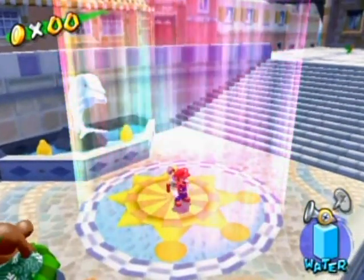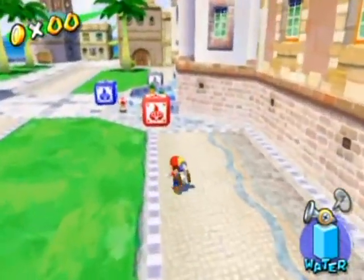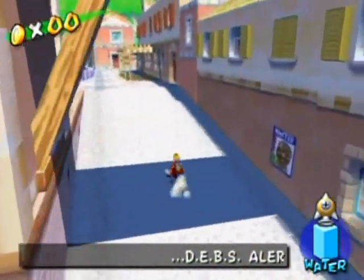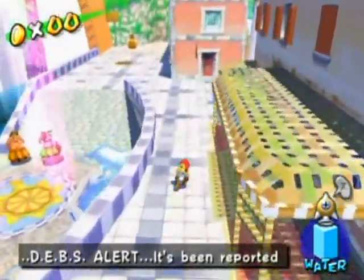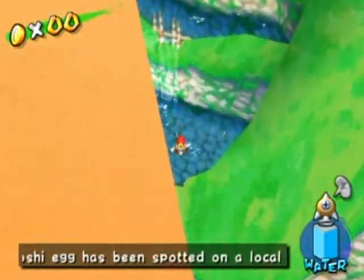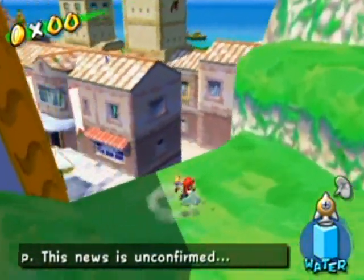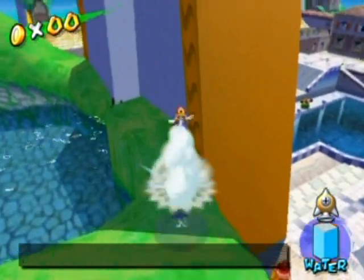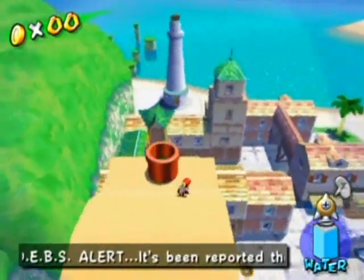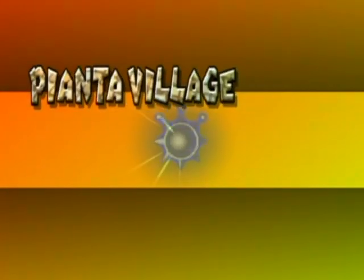Now that we're outside Noki Bay, it's time to go to Pianta Village, which is very, very close to where Noki Bay is. Grab yourself a rocket nozzle using this red box — you do need it to get up there, at least that I know of. What you want to do is rocket nozzle to go to the spring behind the shine gate over there. This pipe over here leads you to Pianta Village, so let's go and do one shine in here just to finish off this part.